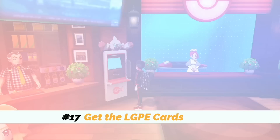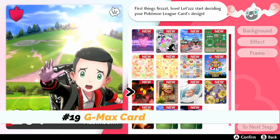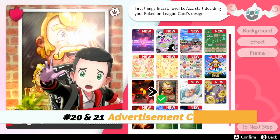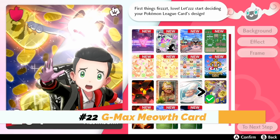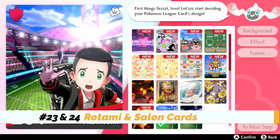Numbers seventeen through twenty-four are for the individual cards for the card maker. For seventeen, you need game data of Let's Go Pikachu and Eevee. There's a Pokémon Quest card requiring Pokémon Quest game data — a free download from the eShop. There's a Gigantamax card after completing 30 Gigantamax raids, advertisements for the restaurant in Circhester and the seafood restaurant in Hulbury, a Gigantamax Meowth card after collecting one million Pokédollars, a Rotomi card after making ten League Cards, and a Salon card after getting ten haircuts.